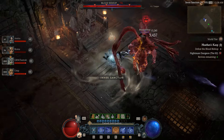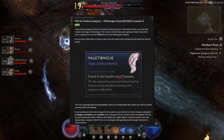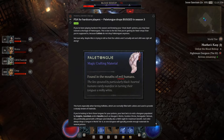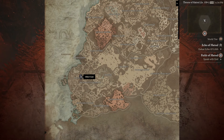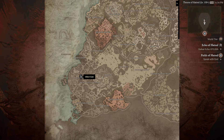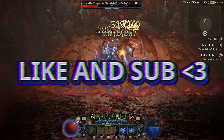A late mention for hardcore players: there is something going on with pale tongues. There is seemingly a shortage of pale tongues, which are used for a lot of potions in hardcore. However, there's a remedy — there is a dungeon on the left of the map called Alder's Cave which drops around 25 tongues per run. So if you are short on them, it's a good and easy spot to farm. I'll include a little infographic showing the location. That's about all I have for today's video — if you liked it, like and subscribe!